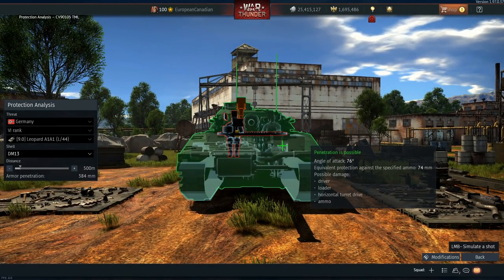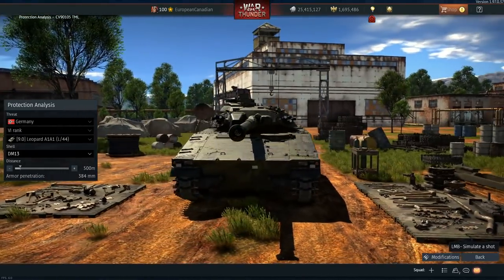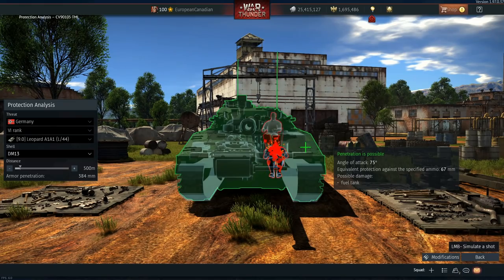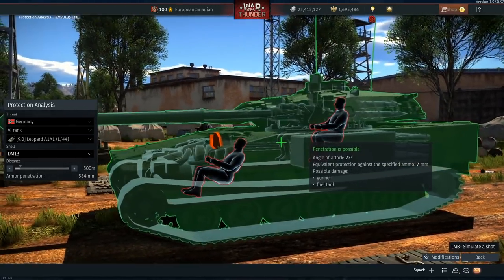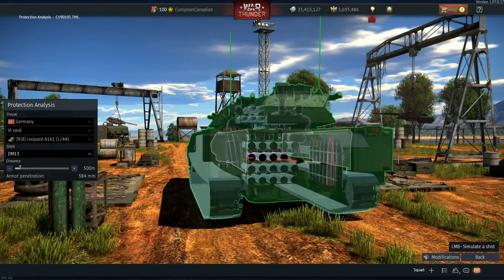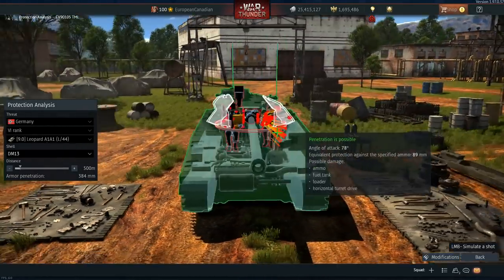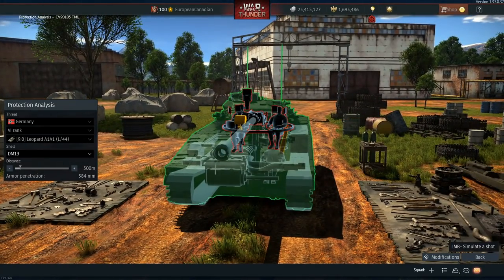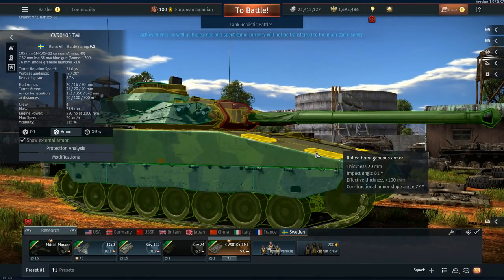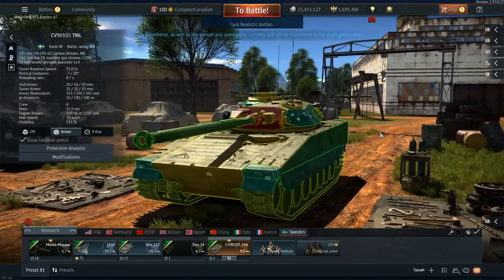The only thing it really hopes for is ricochets where rounds bounce upwards, but the majority of the time if you're looking straight at it, that's not going to happen — it's just going to go straight through. The armor profile is pretty terrible, which means it might actually be open to overmatch, which would be very sad. All we know right now is that its armor is just not very good. The only way to do anything is to angle as much as possible, and even then you'll come up short the majority of the time.